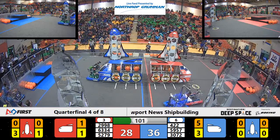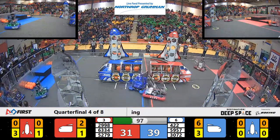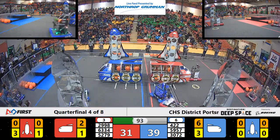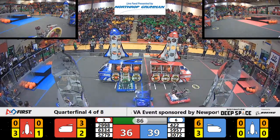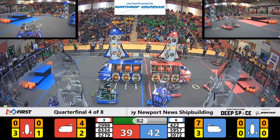3072 is over playing defense on 5279. But in the meantime, the Red Alliance partners are dropping cargo and attaching hatches onto the cargo ship. 422 has a piece of cargo they're trying to get in place — can they get it into the cargo ship? And yes, like a Hoover — it sucked it right up.